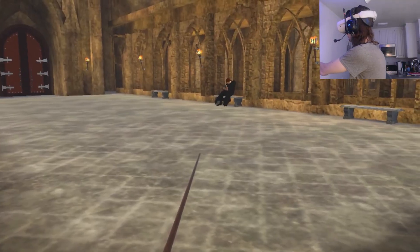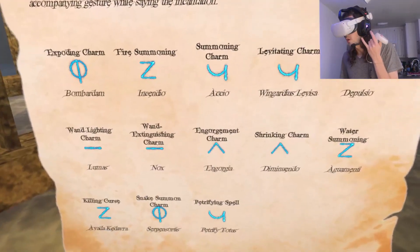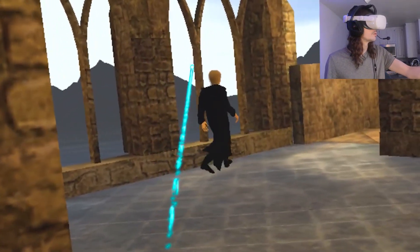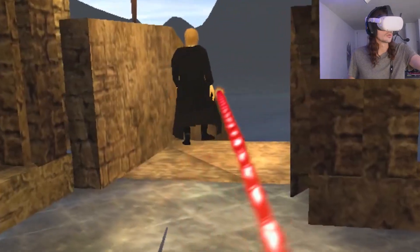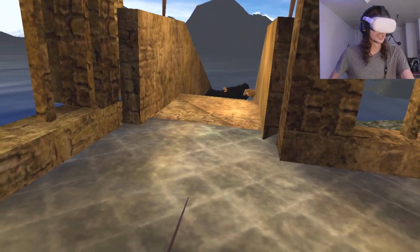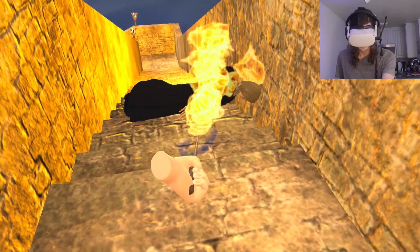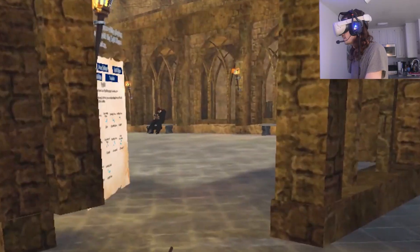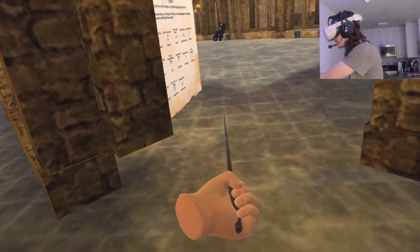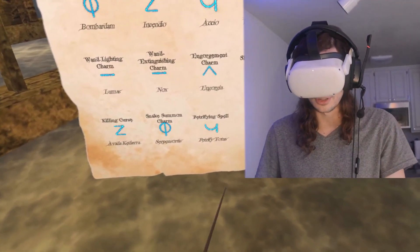Bombardam. It's in early access. We can do Accio. Accio. Bombardam. Incendio. All right, so Incendio works. This is going to be fun. I'm sorry I killed you — it was part of the experiment. Oh no. I need to put this away. You didn't see anything, right? Bombardam. I'm just doing random spells at this point. I don't think my enunciation is good enough for this.